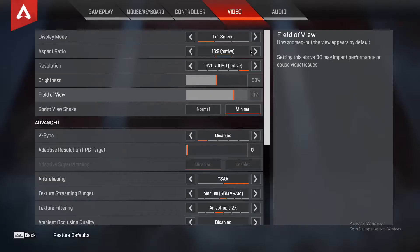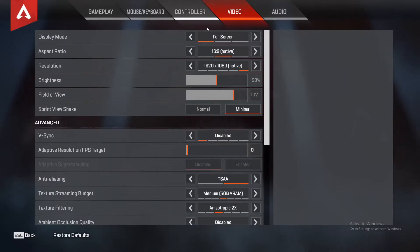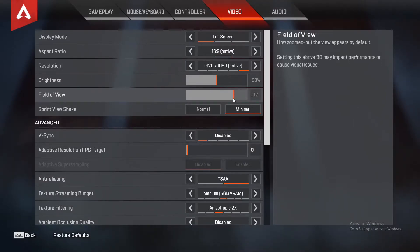The first thing you should change is your field of view and your sprint shake, which you can find in the video section. If you have your field of view below 100 you should make it a bit higher, because if you have it on 90 it's going to be too zoomed in and you're not going to be able to see that much on your screen. You want to have it high enough to see more — around 100 to 110 is the good spot.